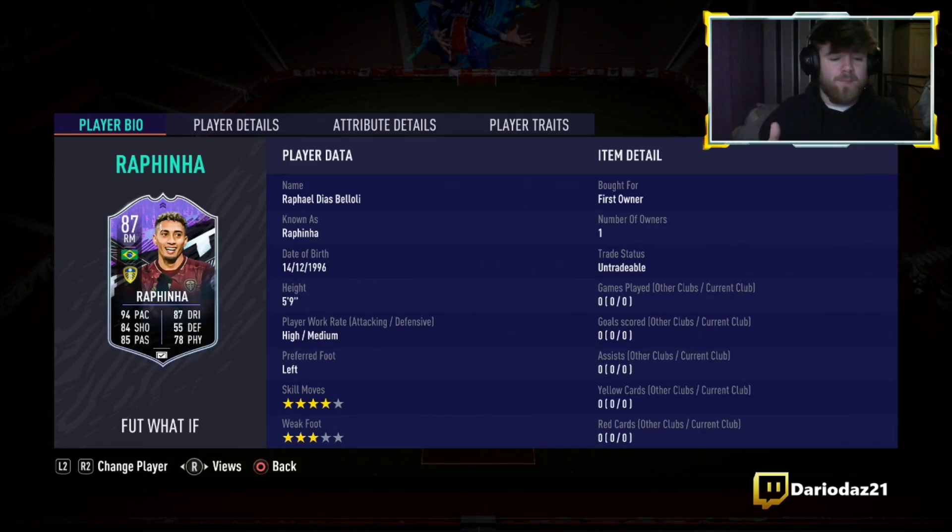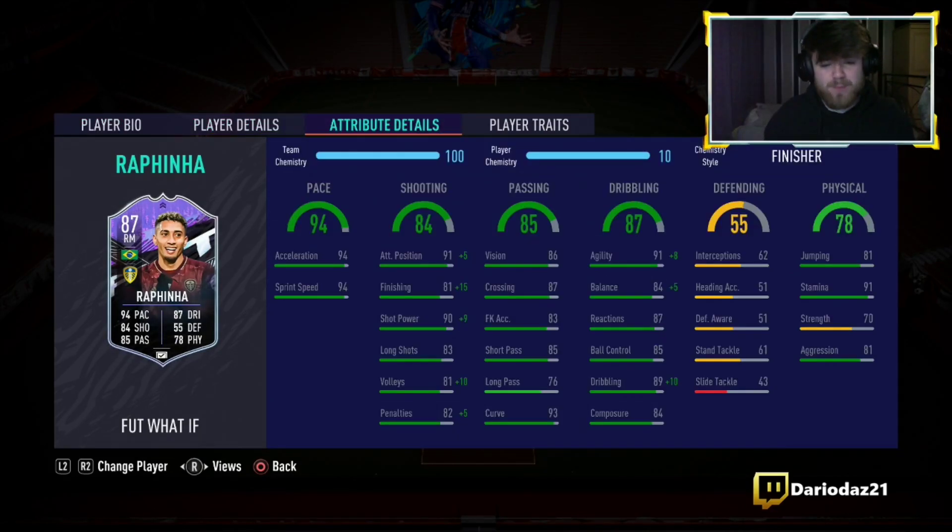He's high/medium work rates and he's left-footed. He's got 94 pace, 84 shooting, 85 passing, 87 dribbling, with 78 physical — which isn't too bad. These cards do get upgraded: 94 acceleration, 94 sprint speed, 91 attacking positioning with 81 finishing, 90 shot power, 83 long shots.